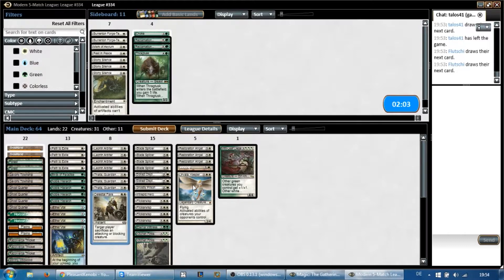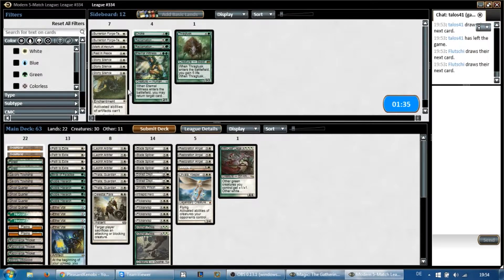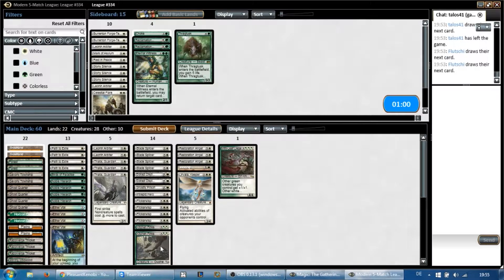I like Limvala in this matchup — she's good against Displacer and the Drowner so they can't use their activated abilities. I'm not sure about cuts. I don't think we want the Ewit. Flickerwisp was great because we get to blink Endless Ones out of the way. I've been playing a really grindy matchup with the Ewit and Thragtusk, but I want to try a different approach. Arbiter's not actually very good in this matchup — it is just a 2-2. Maybe I don't want the Celestial Flare after all — it doesn't seem that great.